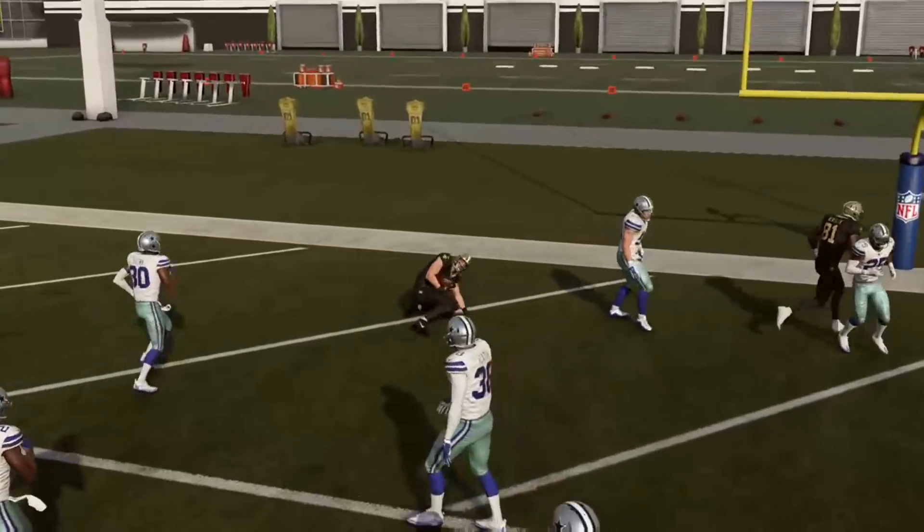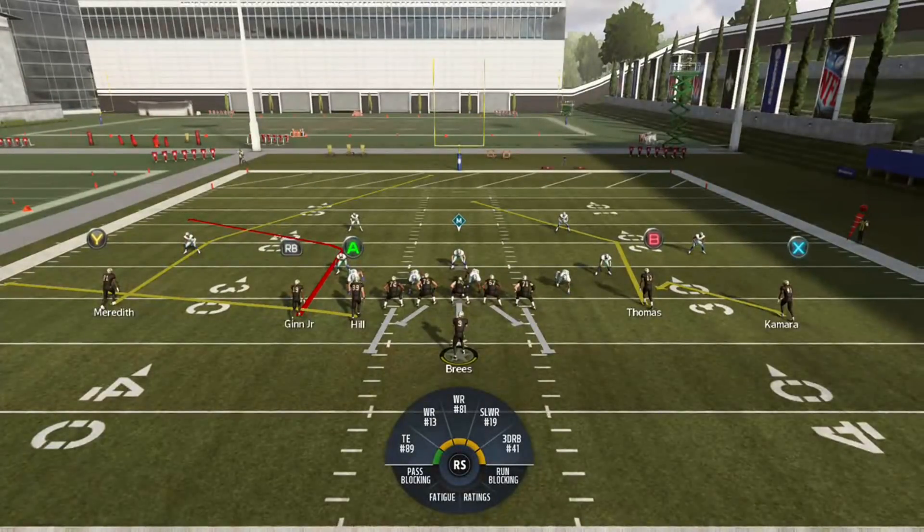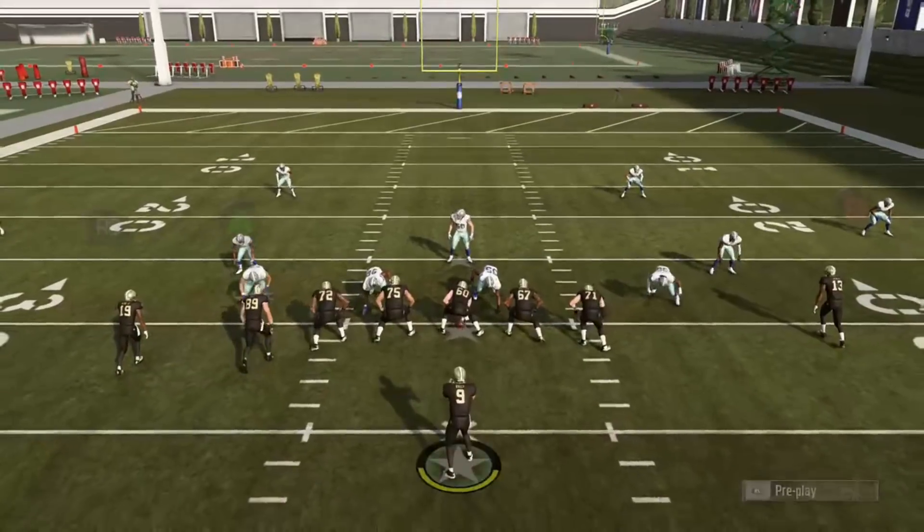Against Cover 2, the tight end will split the coverage — you can see how he just gets in between. Even though the linebacker was following, he just couldn't keep up. And this isn't even a great tight end — it's not Jimmy Graham anymore, it's someone like Josh Hill.